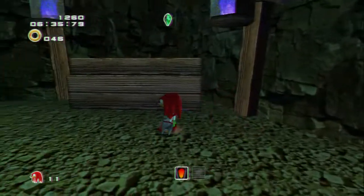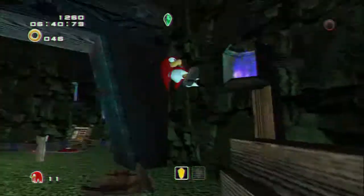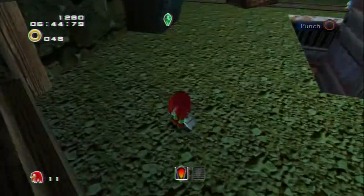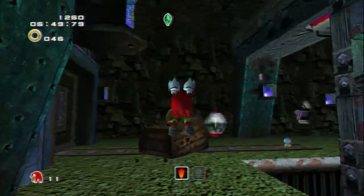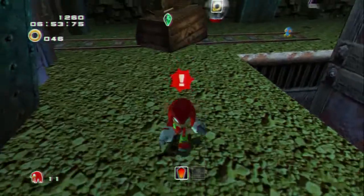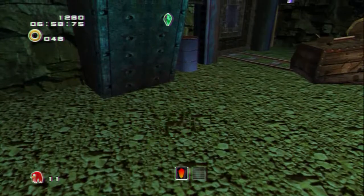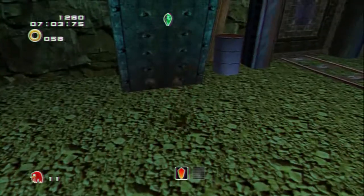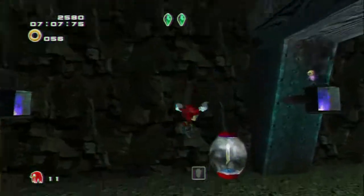Oh, there's multiple blue flames around here. There we go — oh, it's underground. Underground, near the blue flame. So it's around here somewhere. It has to be closer to the torch. Nope. Got it. That took a little bit.